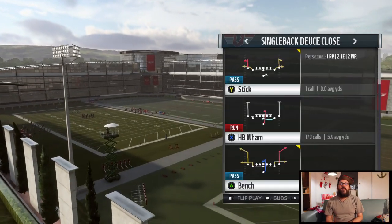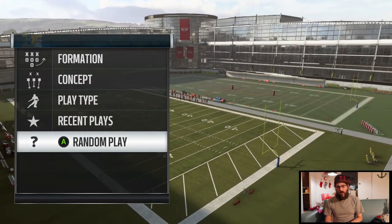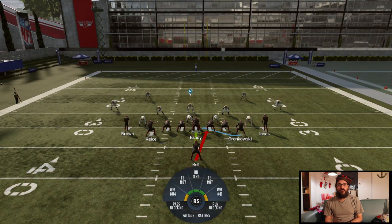I'm going to do a breakdown on what I think is a play that is slowly coming back and is actually a really strong play that people don't realize again in Madden 19. The play I'm going to be breaking down today is out of the Deuce Close, and it is the Halfback Wham. That's right — Halfback Wham is back on the menu, and it's as simple as just running it.